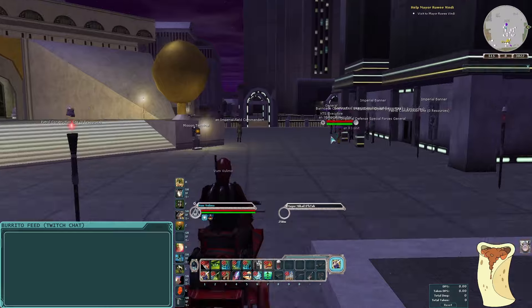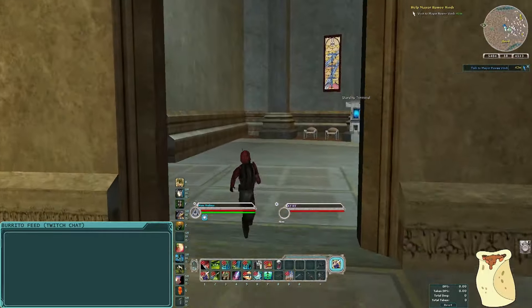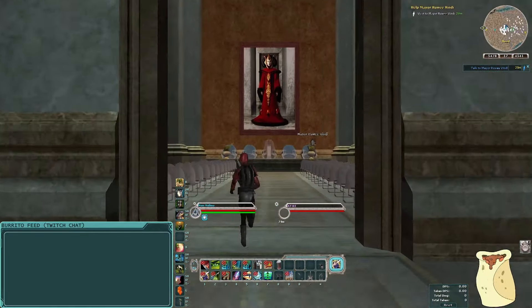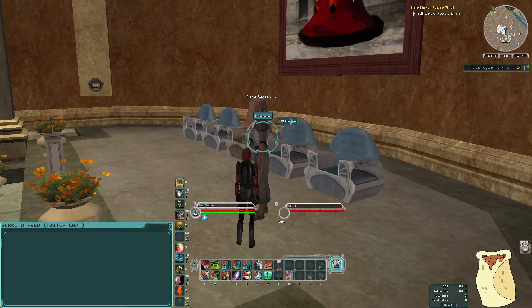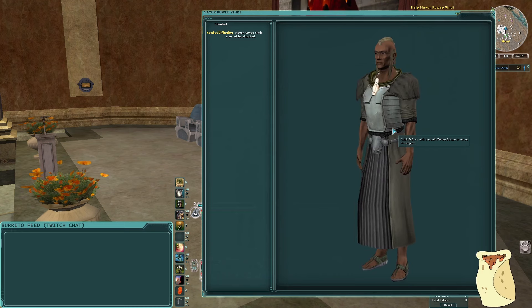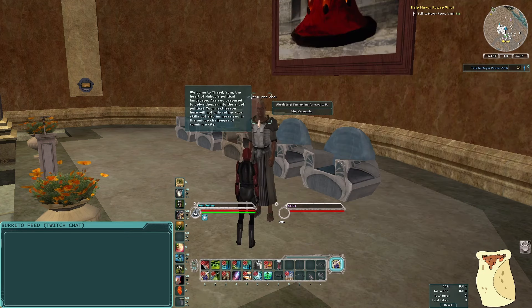Let's go to Theed. We're here at the Theed palace, heading inside. If you haven't visited the Theed palace in a long time — they did redo some of the interior decorating, it's much prettier now. The mayor inside — it's the quadruplet mayor, Roe Vindi. He says, 'Welcome to Theed, Vum, the heart of Naboo's political landscape. Are you prepared to delve deeper into the art of politics? Your next lesson here will not only refine your skills but also immerse you in the unique challenges of running a city.'